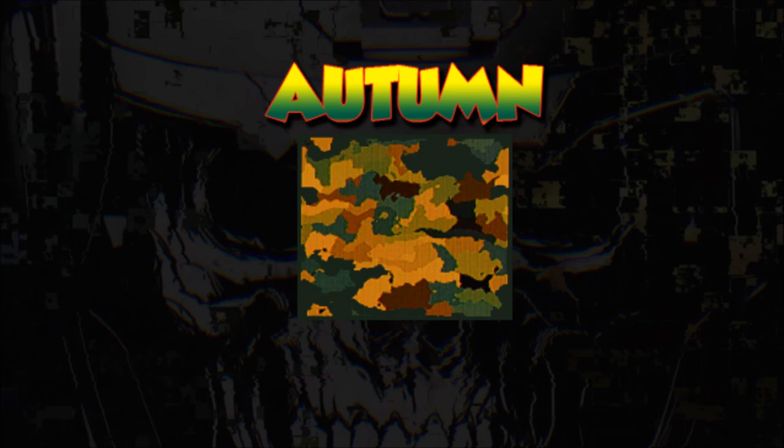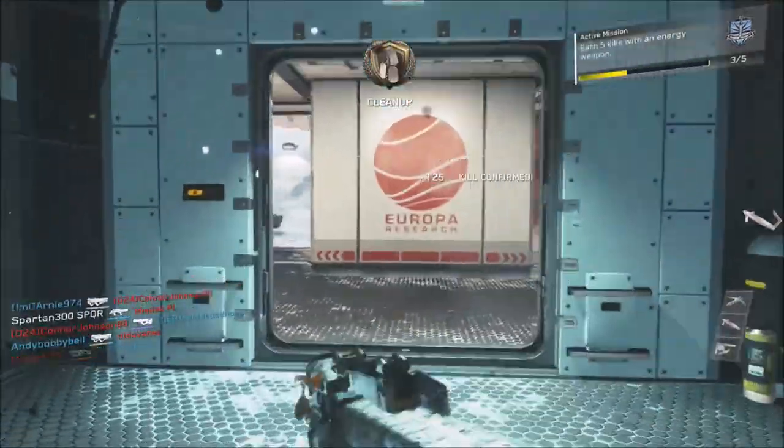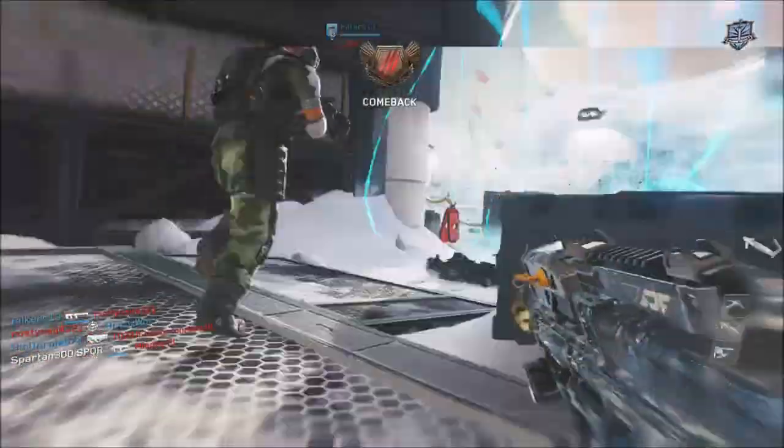For the Autumn camo, you're going to need to get 25 point blank medals. The point blank medals — I don't need to go through this too much since you've seen this in other shotgun videos — you need to get close to the enemy and get a point blank. You can do that all day every day with this weapon, even though it is one of the worst shotguns. You can still get the point blanks quite easily.